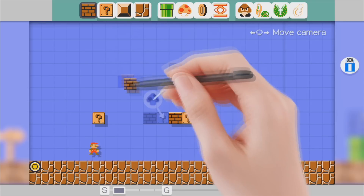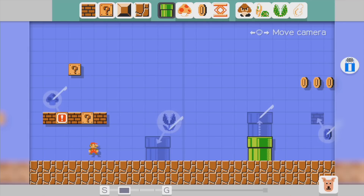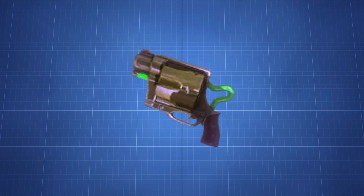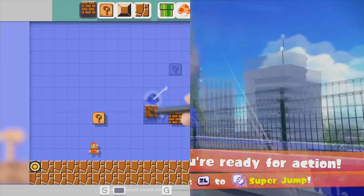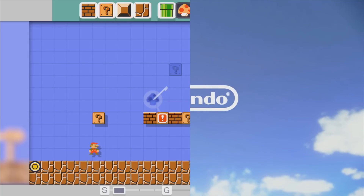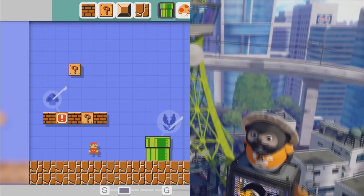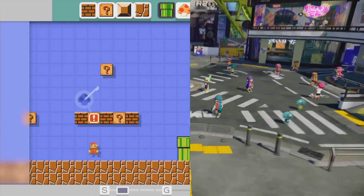A significant amount of early Splatoon content also ended up being left unused in those files and for some reason ended up there. But there is one weapon hidden in those files that isn't seen in the game — a real snub revolver. Since this is such a classic and iconic weapon, it would have been really cool to see in the game. It's only found in the Mario Maker files and not in the ones of Splatoon, and we don't really know how all of this ended up in the files of a Mario game. Sure, they were both Wii U games, but they were completely different — Mario Maker is a 2D game and Splatoon a 3D one. This is an enormous difference, but we will never know why this happened.